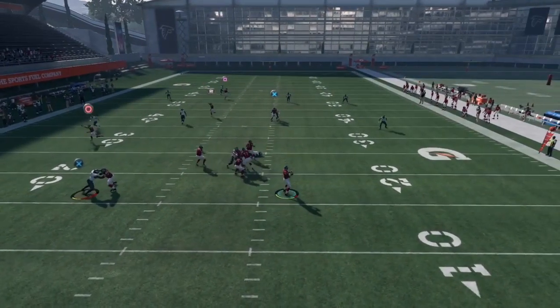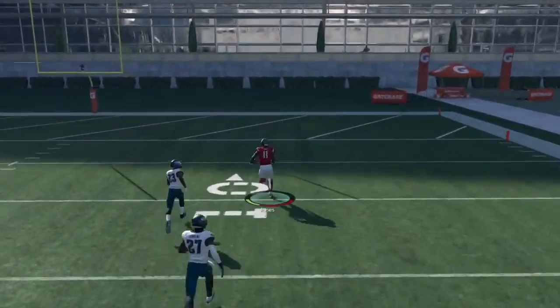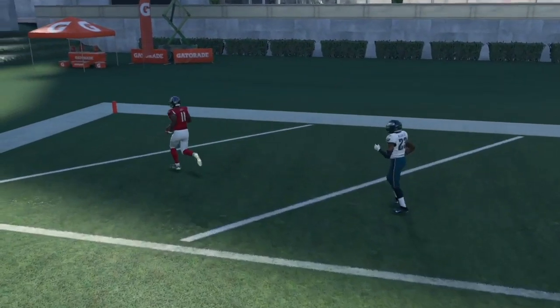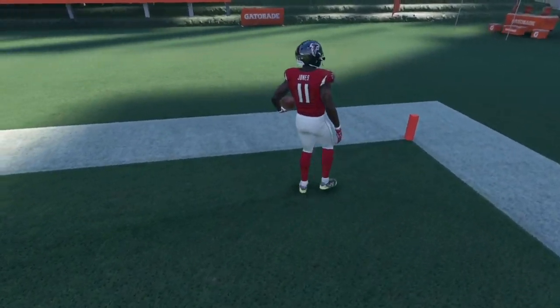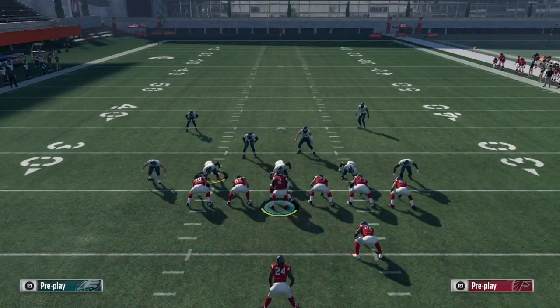Snap the ball and get a one-play TD — look at that! Julio Jones goes to the crib. Y'all see how nasty this play is. Now we're just gonna run this play one more time versus Cover 4 and then I'll show y'all versus Cover 2 zone.